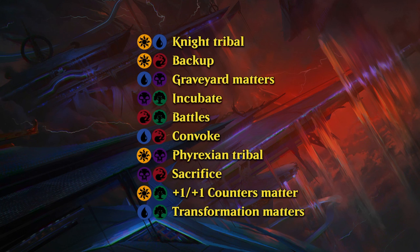Green-white is the +1/+1 counters matter theme, with overlap from the backup mechanic in red-white, and additional cards especially in green that reward putting +1/+1 counters on creatures. And last but not least, blue-green is Transformation Matters — not only do we have creatures that transform, but the battles also tend to transform once you take them down, so blue-green has a lot of that going on. Having discussed the multicolor archetypes, it's time to go over the multicolor cards first.